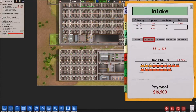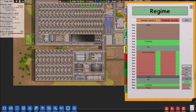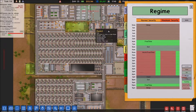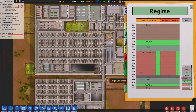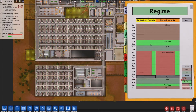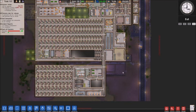Now if we take a look in the regime - because we've now got two sets of prisoners in separate places, you can actually set separate regimes for each of them. So if I wanted them to go in this part of the prison I could rotate their sleeping. These guys could sleep in the middle of the day and then at night go in the workshop. I'm not going to do that, but the options are there. You've also got the protective custody regime, so you could set these guys to do specific things.